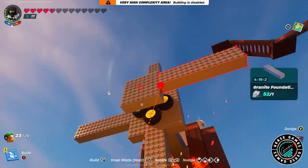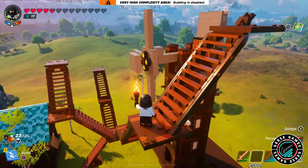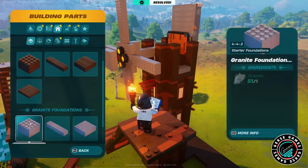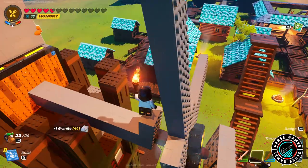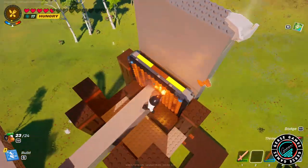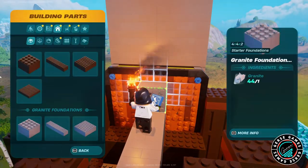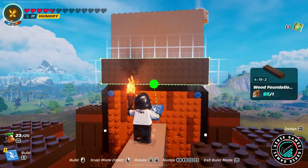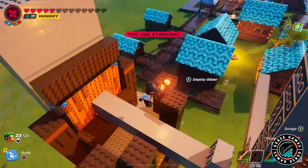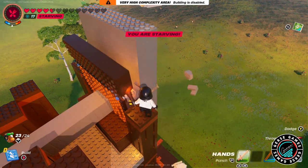I'm still trying to understand how the build limit works. I wish it would tell me where I am — how many pieces I've got left. As you can see, I broke a piece and the platform went a little higher, and then the platform on top started struggling — making clicking sounds, like something was wrong. Maybe I went too long, maybe there was too much weight in the front, it wasn't doing what it needed to do.